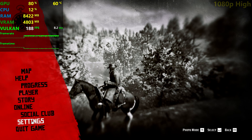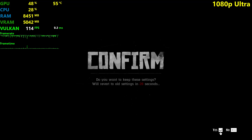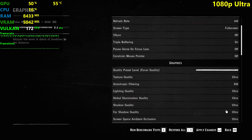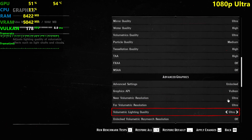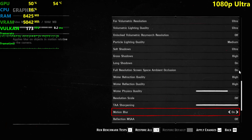It's time for ultra settings. We're gonna push this slider all the way to the right. As you can see, everything is now on ultra settings except for a few settings which actually don't go up from medium on the ultra preset.